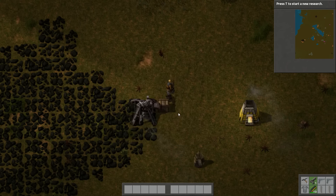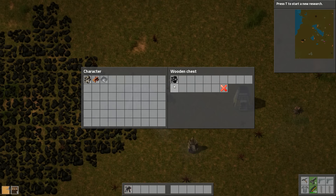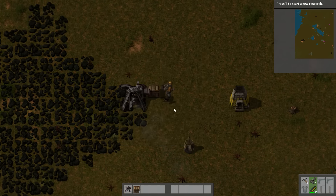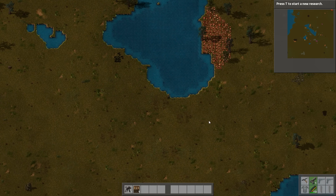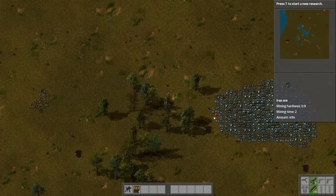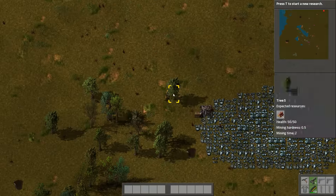Let's reinvest that. First off, a burner mining drill and a wooden chest. Take about half of the coal I've created with that device. I'm going to keep shoveling iron ore toward that furnace so I only have to walk toward the iron ore section when I want more production. The burner mining drill doesn't have any fuel — let's put a chest in front of it. There we go, now he's producing automatically.